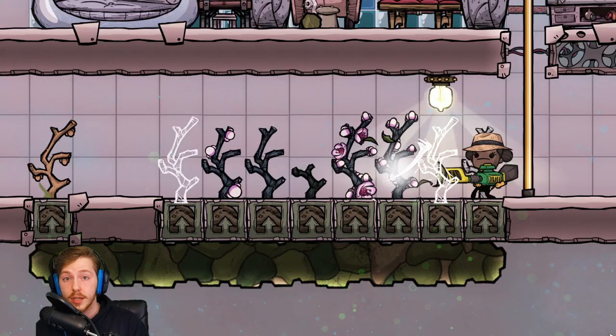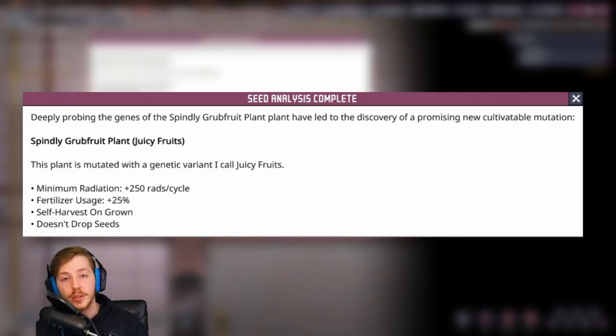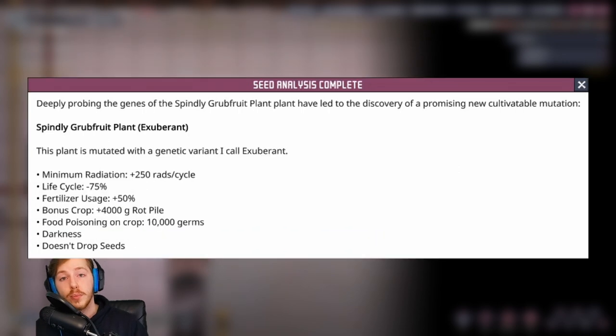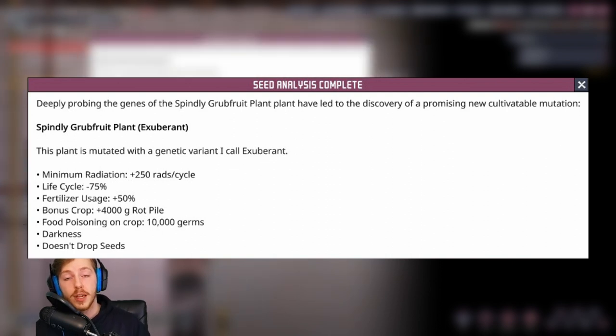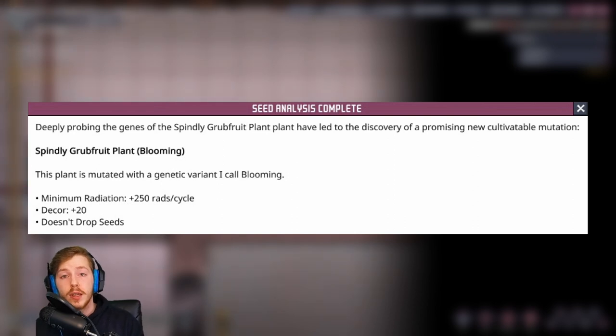The mutations I think are the most interesting have uses beyond just food. First up is juicy fruit — this requires plus 25 fertilization, and the awesome thing is when the plant is ready to harvest it immediately drops its fruit, which means an auto sweeper can pick it up. You can effectively have an instant auto farm without any duplicate interaction at all, with no rot on the floor and a perfect climate completely separated from your base. Next is exuberant — this requires plus 50 fertilization, increases grow rate by 75%, so you harvest mealwood every cycle, and gives a bonus harvest of 4 kg of rot, though the food starts with 10,000 germs of food poisoning. Lastly for niche mutations, blooming causes flowers to grow on the plant and increases decor by 20 at no extra fertilization cost.